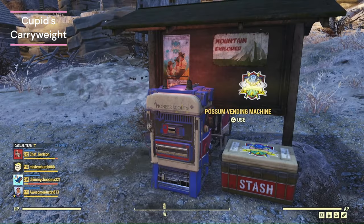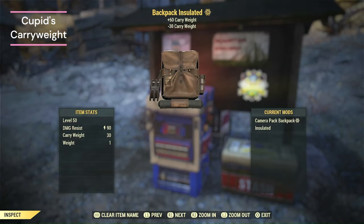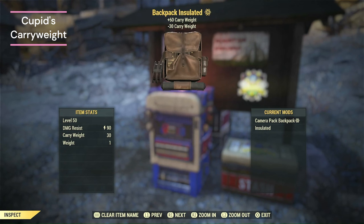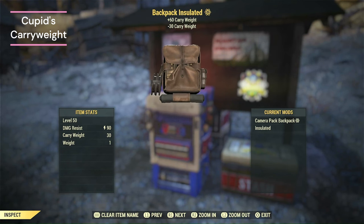The tooltip on the screen is completely incorrect. It says minus five carry weight — that's not what it actually gives you. What it actually gives you is 90 damage resistance. And the insulated one says 15 energy resistance, which is also wrong — it actually gives you 90 energy resistance, but it only gives 60 carry weight minus 30 carry weight, instead of just telling us it gives us 30 carry weight.